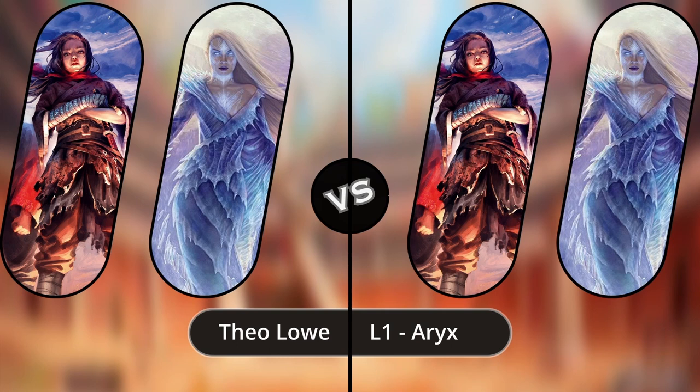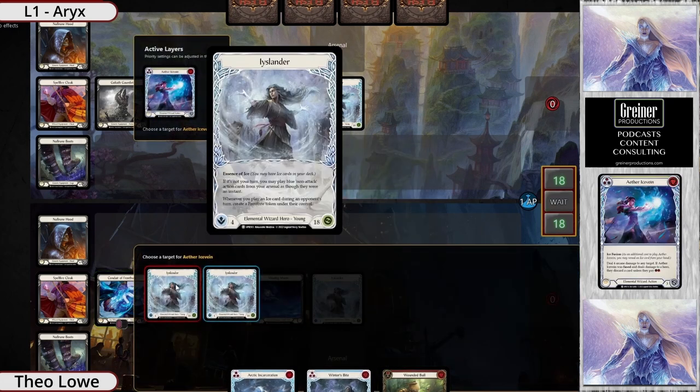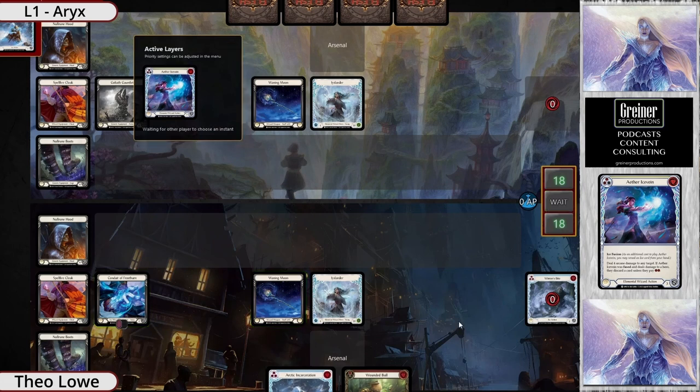Welcome to the MST Clash Bash League Finals. I'm William Table and Legs, and I'm here with Kevin Smurf Murphy. Our match today is between Atheo and Oryx on Ira and Icelander. Wouldn't you know it, both players are starting with Icelander — we have a mirror on our hands.